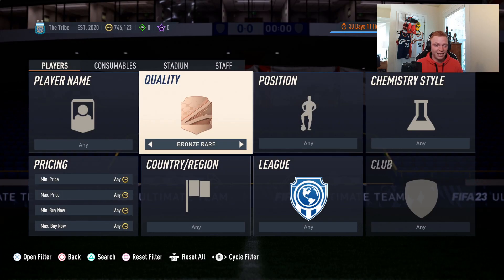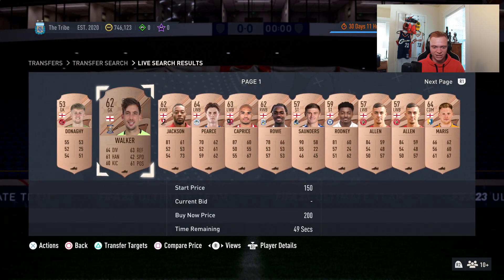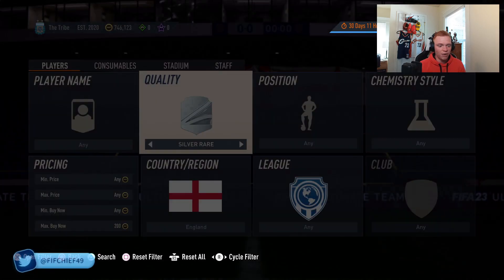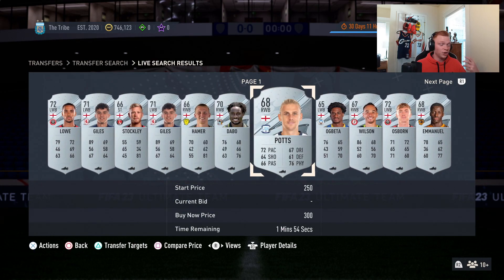What we're going to be looking at today is rare bronze and rare silver cards — specifically these cards for major nations. Why would we look at these? Because these cards are very, very valuable for daily SBCs, potential icon SBCs that are going to be coming, and many others. These cards are basically going for discard price at the moment. Silver rares and bronze rares from these major nations — you can get these for next to nothing right now.